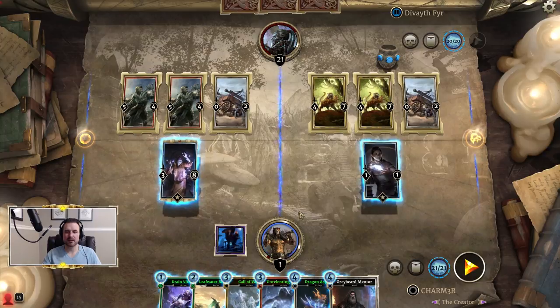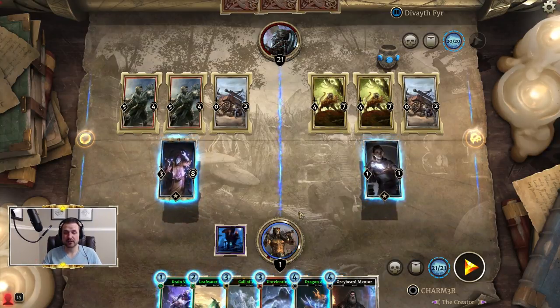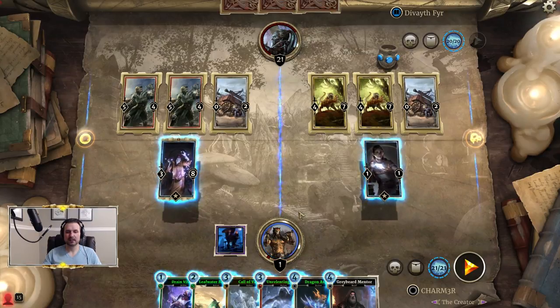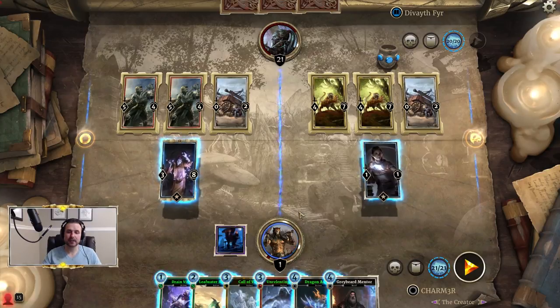This is a win-this-turn puzzle. We do have 21 Magicka, which does seem like a lot, but because we're going to be playing Leafwater Blessing a couple of times, you'll see that starts to get eaten up pretty quickly. Thankfully we can still do all the things that we want to do.